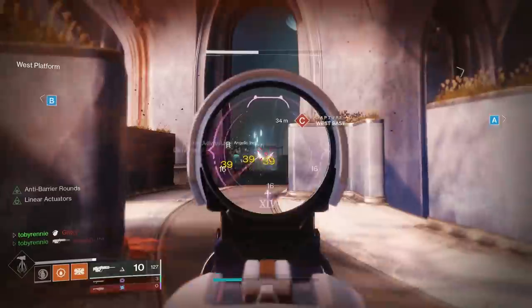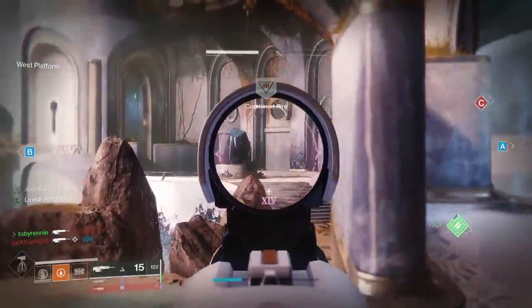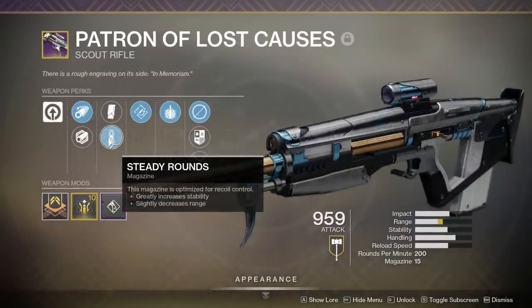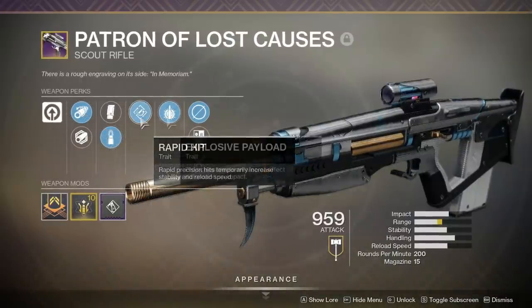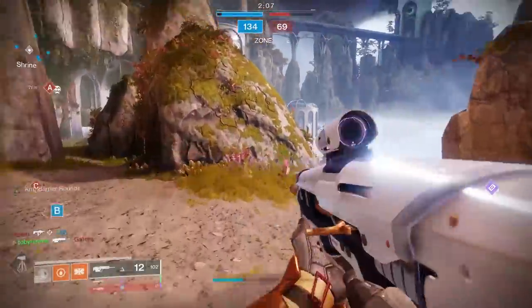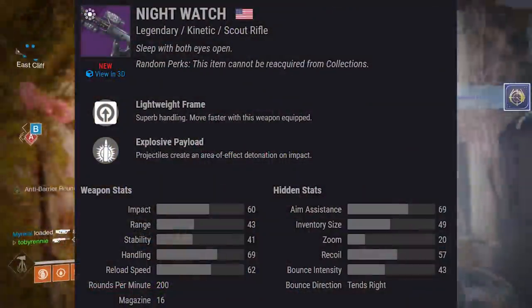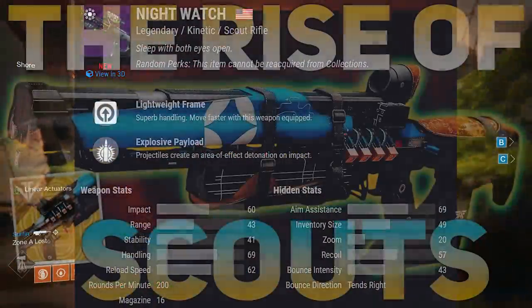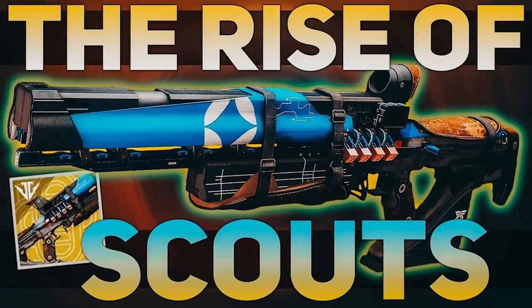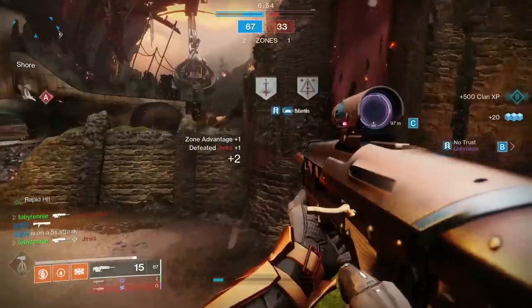I thought that roll was pretty good, and then Toby blasted me with this one: Corkscrew Rifling, Steady Rounds, Rapid Hit, and Explosive Payload. Mother of God. As far as I know, there's only one other scout rifle in the game that can roll with that perk combination, and that is Nightwatch. And Nightwatch is pretty good — we did a Rise of Scout Rifle video about three or four months ago going over the best scout rifles, and Nightwatch was at the top of the list.